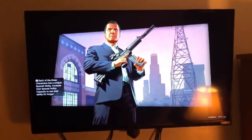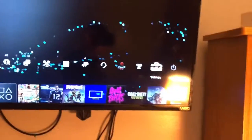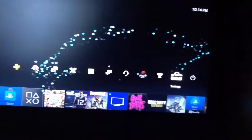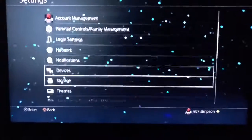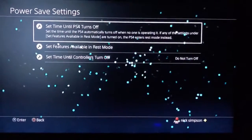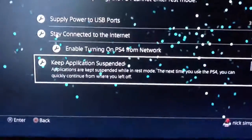So I'm gonna share this method with you guys. First, go into Settings, then go down to Power Save Settings, go to 'Set Features Available in Rest Mode,' and make sure this is checked. What this does is it keeps your applications running while your PlayStation is in rest mode. If this is not checked, this method will not work.